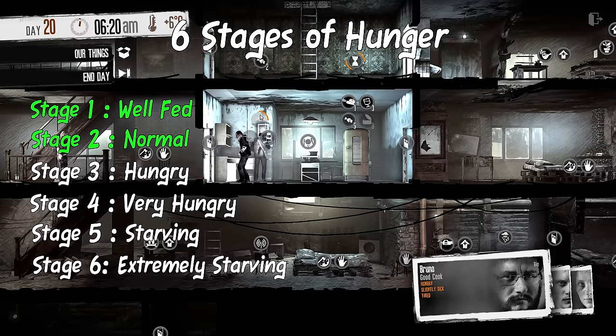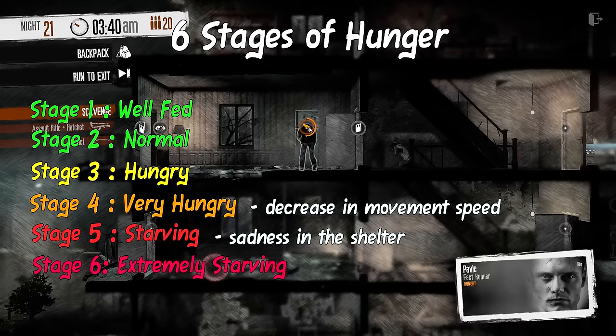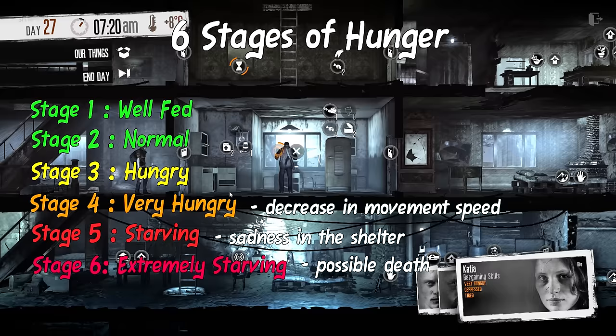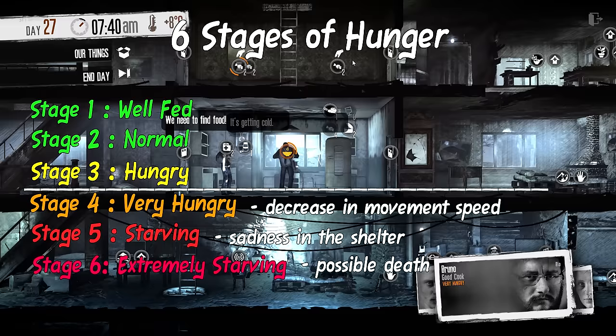The first two stages are fine and include no negative effects on your survivors. The third stage will cause your survivor to whine about not being fed, but there are no significant drawbacks. It's only in the second half of the hunger spectrum that we see negative effects, such as decreased movement speed, sadness in the shelter, and possible death. Knowing this, it's a good idea to only feed your survivors when they reach the fourth stage of hunger, since that's the only point it actually affects gameplay.